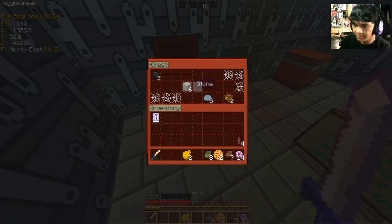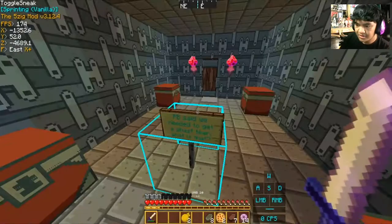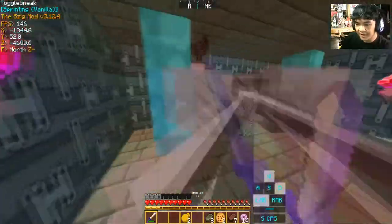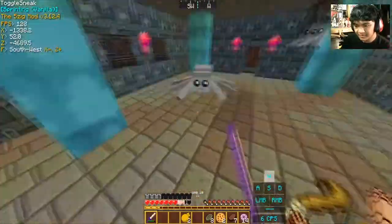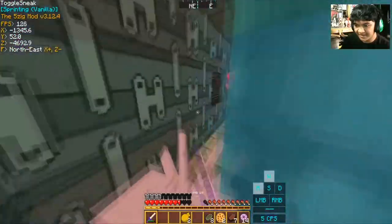There's some coal, some cobblestone, flint — nothing much in here actually. Let's just move on. Ah, spiders! Stop! Die! That one is suffocating, but whatever.